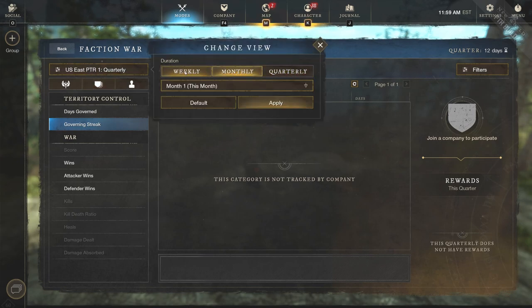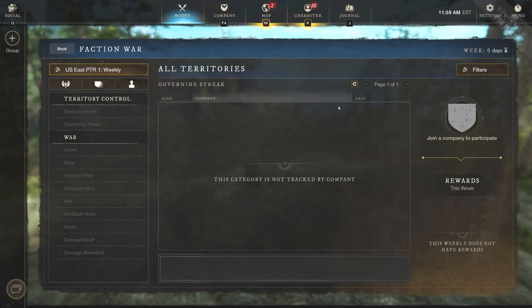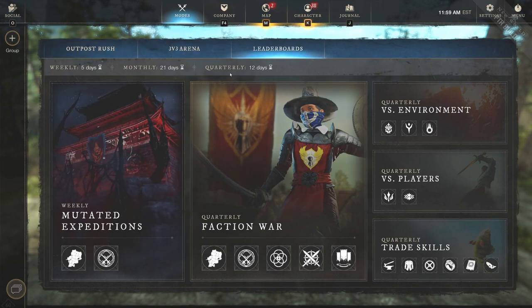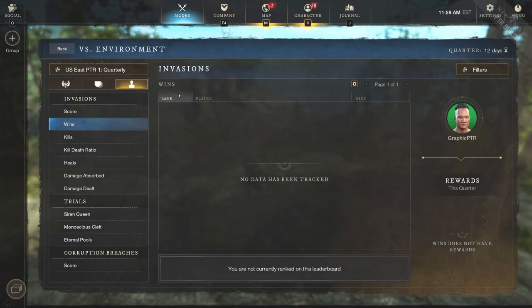There don't appear to be any quarterly rewards for wars as of now — maybe they'll change that, but I kind of hope not. You can go into the weekly and monthly tabs as well. That's what makes it cool in my opinion. Next up we have verse environment — kind of the same situation here.